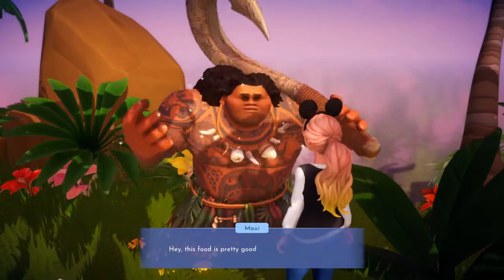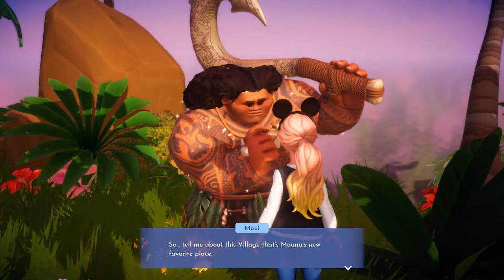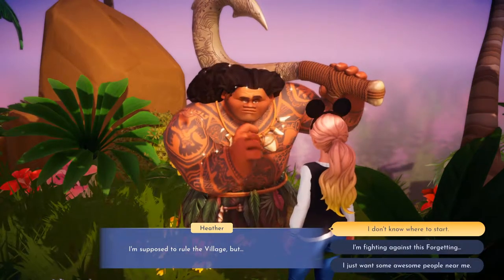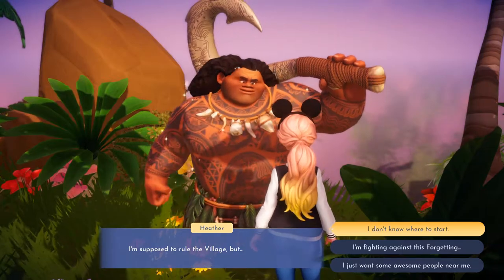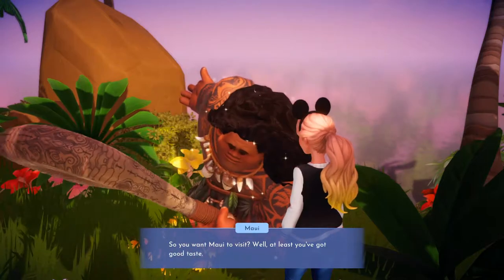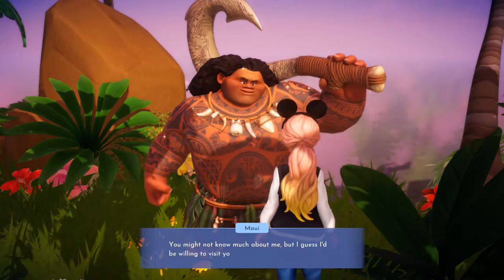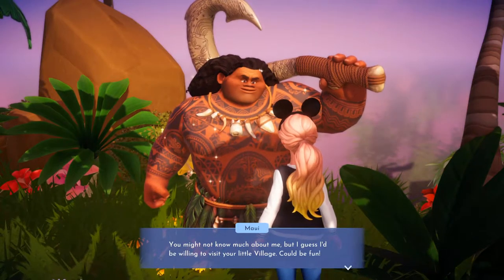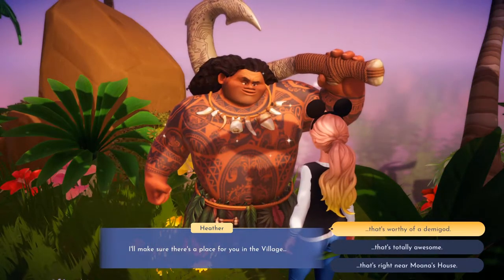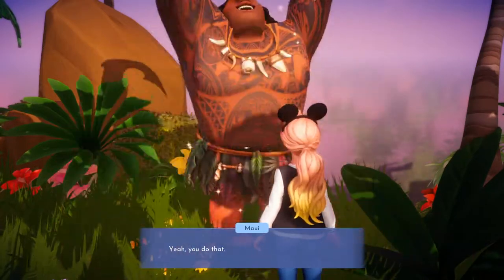'Good, you're here! Hey, this food is pretty good. So tell me about this village — I'm supposed to rule the village but I don't know where to start. I just want some awesome people near me.' So you want Maui to visit? 'Well, at least you've got good taste. I can see you need my help. I guess I'd be willing to visit your little village — could be fun.' I'll make sure there's a place for you in the village. 'That's worthy of a demigod.' Yeah, you do that.